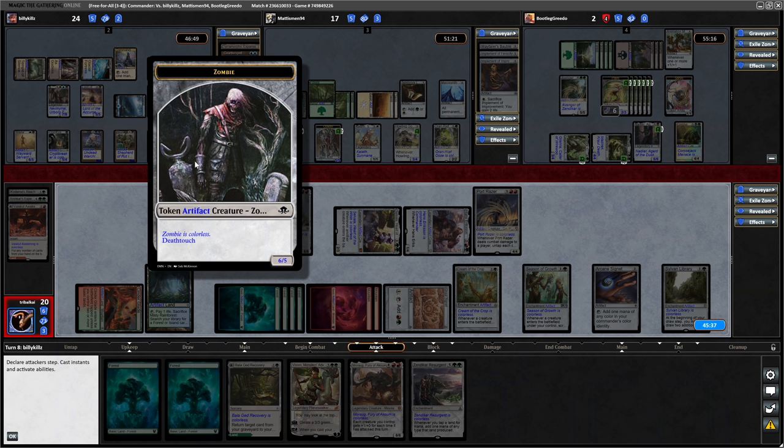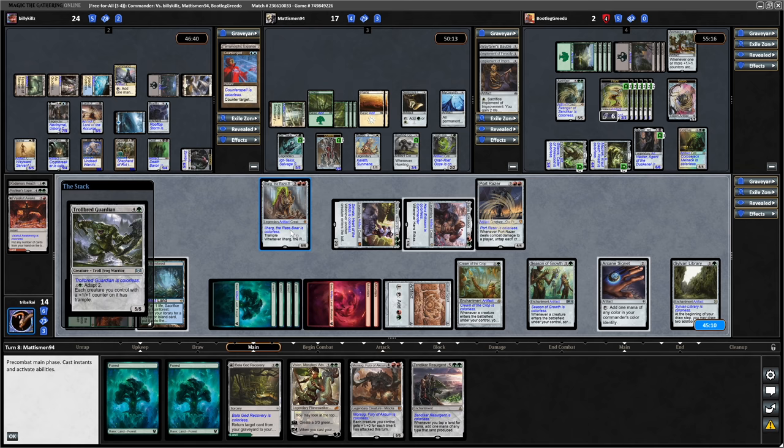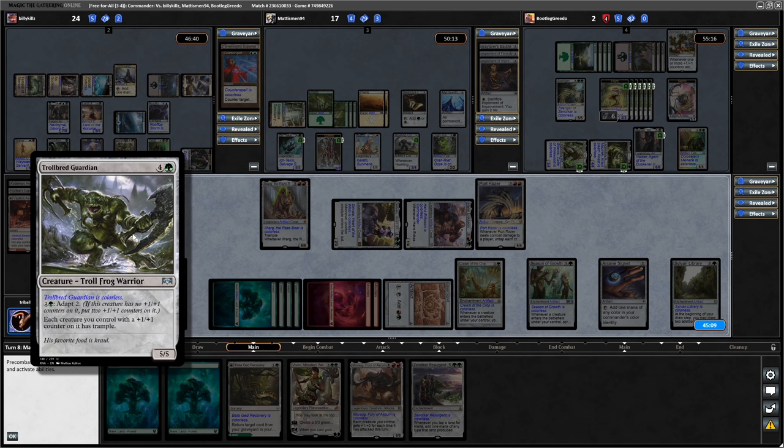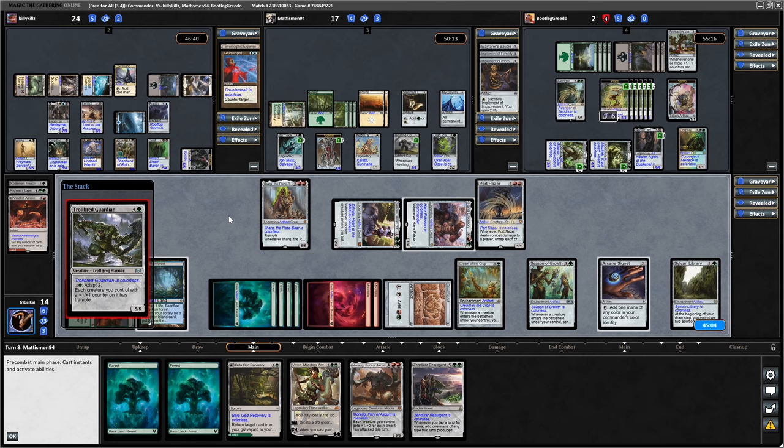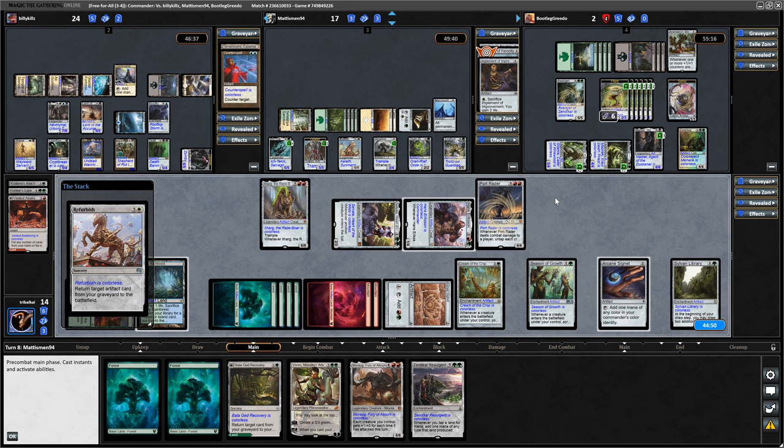And the 6/5 zombie coming in towards us. Yeah I don't like it, but I think we have to take that. Tallbred Guardian - three to adapt two, each creature you control with a plus counter on it has Trample. Then a Refurbish - return an artifact from the graveyard to the battlefield. They are going for Implement of Ferocity - the one that gives a plus counter and draws a card when it's sacrificed. So Greedo being down to 2 life.